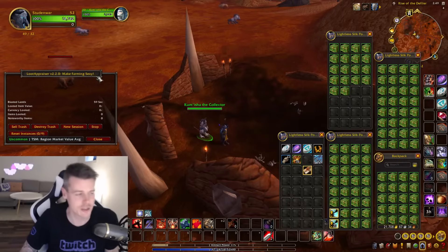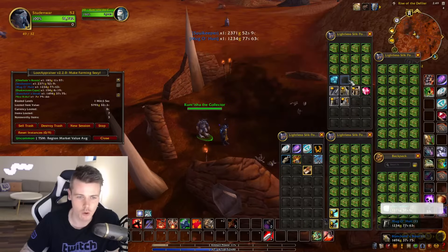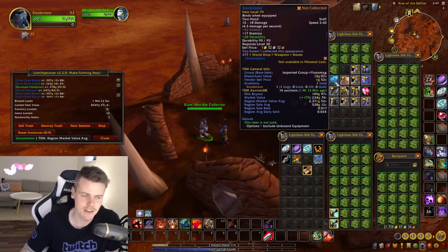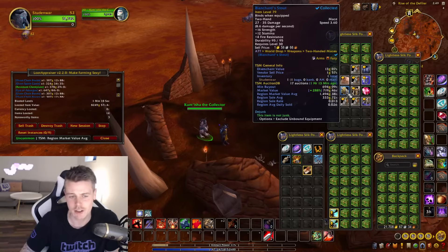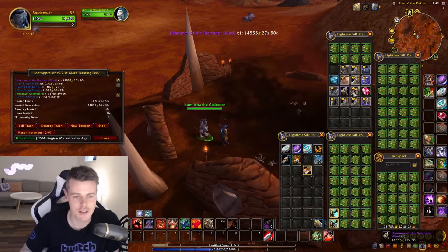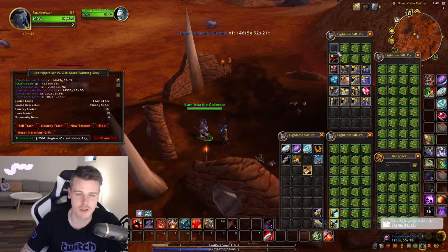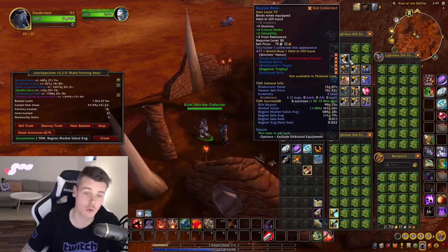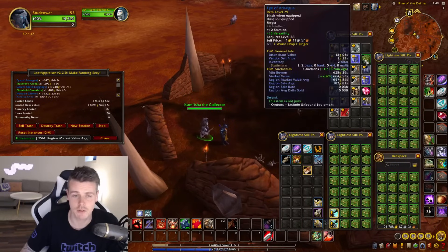Now we're going to see if we get some big loot. The main item you want is the Chance Imperial Robe — historically that's the best item in terms of value. The other blue items I have marked as trash, though something like that probably shouldn't be trash right now since prices go up and down all the time. The cool thing about these boxes is they have a 100% chance of giving you a blue item, and sometimes they also give you a green item or even an epic item.